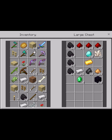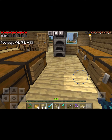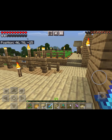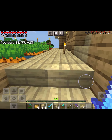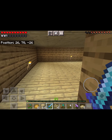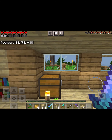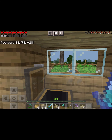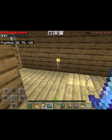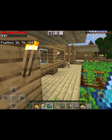I found a village and took a few of their bits and bobs, so I've got some emeralds. I also created an enchanting table and a couple of bookshelves — I haven't done many of them yet — and I've put all the lapis in there.